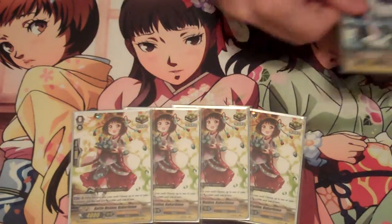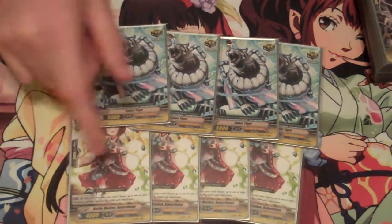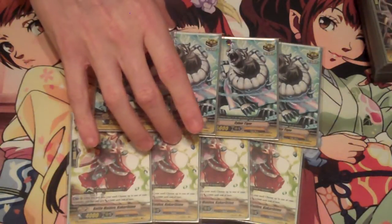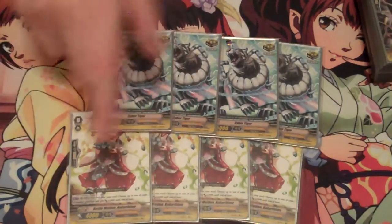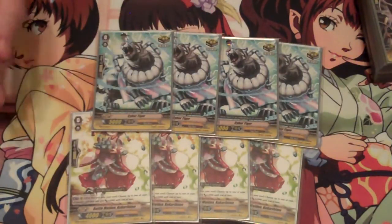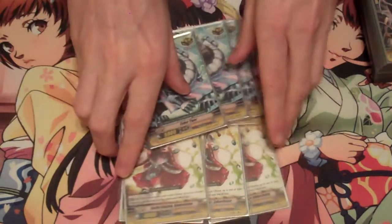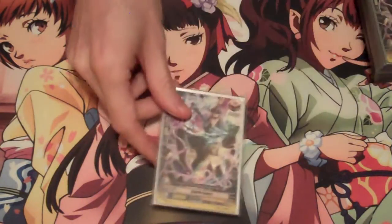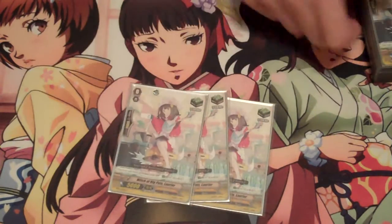Trigger lineup: I've got eight crits. Four are the Kukurihime — I'm going to make a lot of references to Dark Irregulars with this deck, because they share a lot of similar units and play similarly with the soul charging aspect. She's sort of like a Dark Knight critical trigger, or a Flame of Victory kind of skill. You can put her into the soul to give your Vanguard plus 3,000. The big thing is she puts herself into the soul, which is nice for your soul-blasting abilities. Four draw triggers and four heal — pretty standard stuff, nothing fancy.